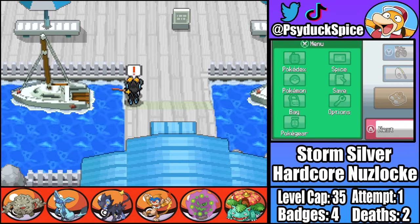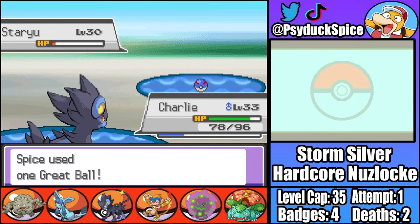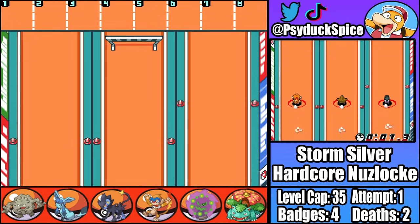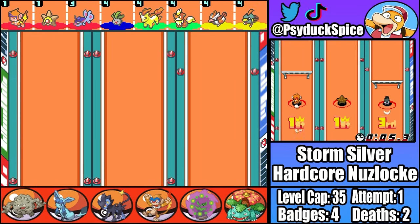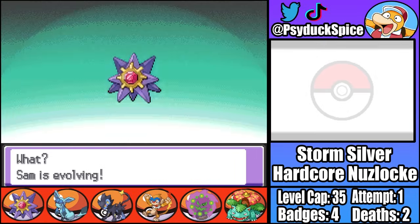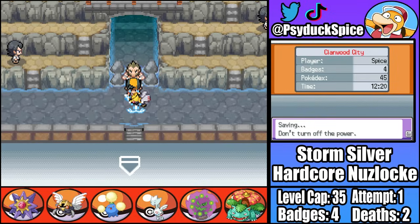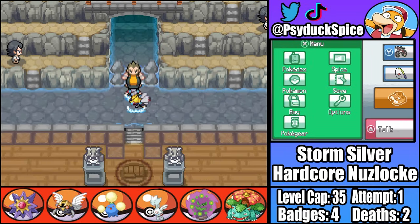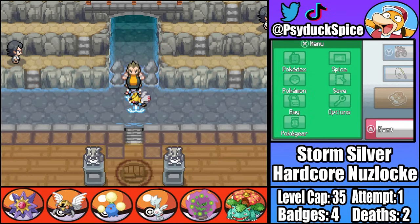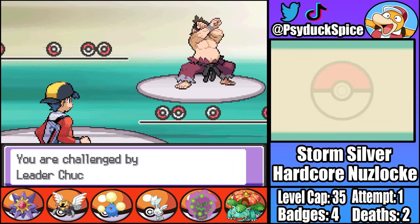Staryu is an excellent, fast special attacker with great coverage. The only problem is she's only evolved with a Water Stone, which means I have to go spend way too long playing mini-games in the Pokeathelon. These mini-games are pretty fun on an actual DS, but because I'm using a very special DS that may or may not have a mouse attached, these mini-games are straight-up torture. Sam better be worth it. With Sam evolved, we also evolve Emily and Harry into their final forms, meaning we're ready to face down Chuck and his Fighting types.